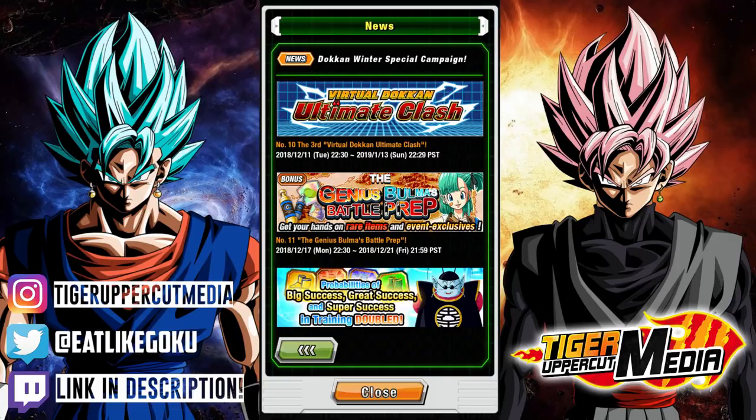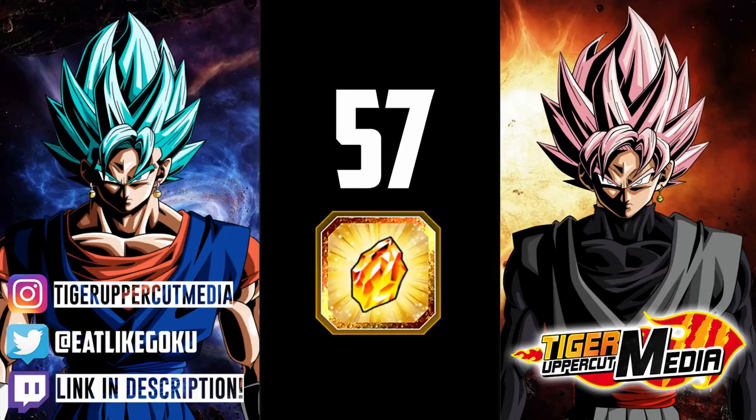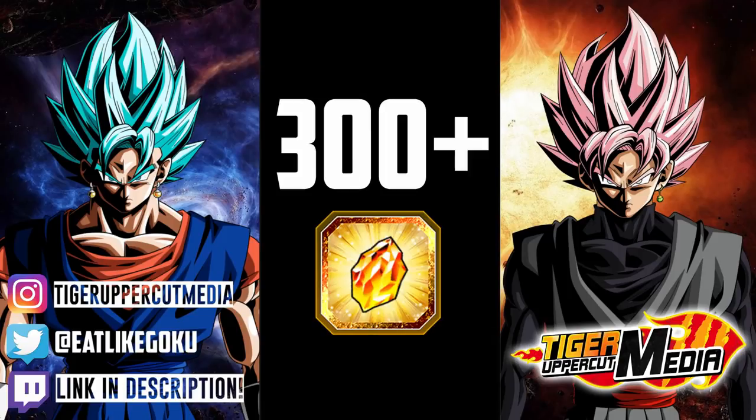Anyways, if you add up everything, we are looking at a grand total of 57 free-to-play Dragonstones from the Dokkan Winter Special Campaign. I know, that is shockingly low. But a few things to keep in mind: one, this is only a 9-day long campaign, and two, Christmas is literally around the corner and that is going to be huge. I wouldn't be surprised one bit if we end up getting 300 plus free-to-play stones during the Christmas campaign, so don't be too disappointed right now.